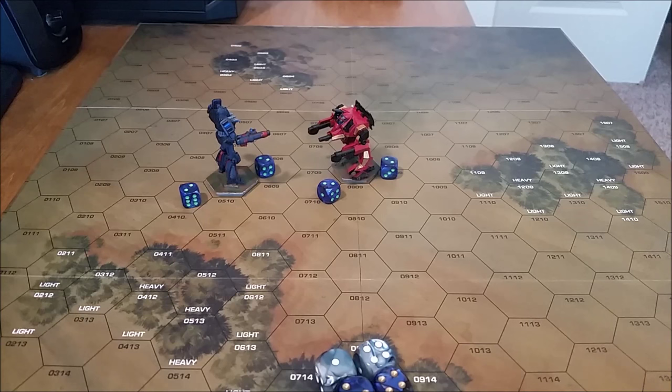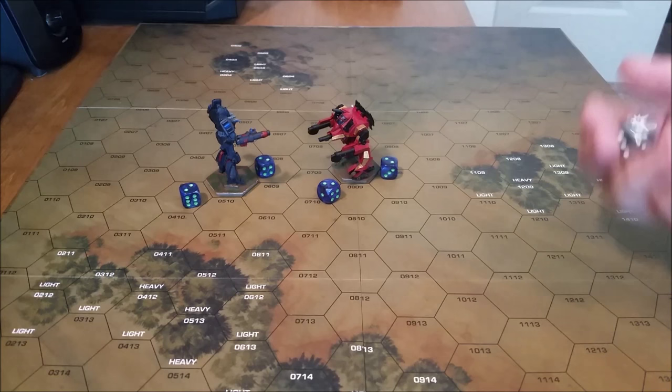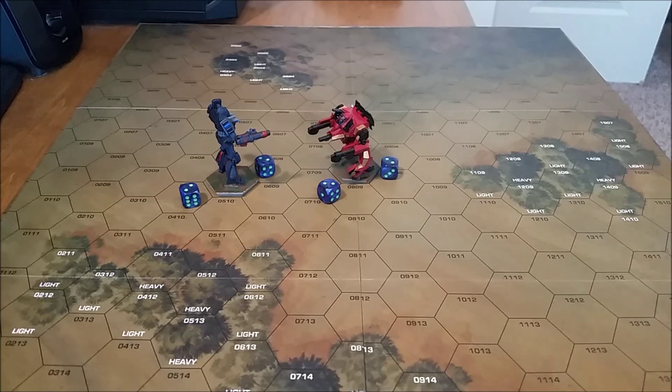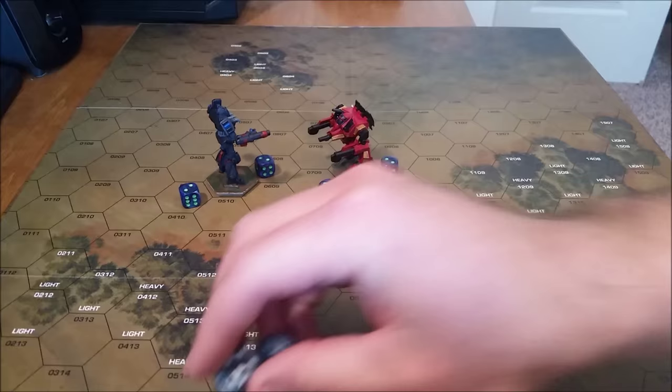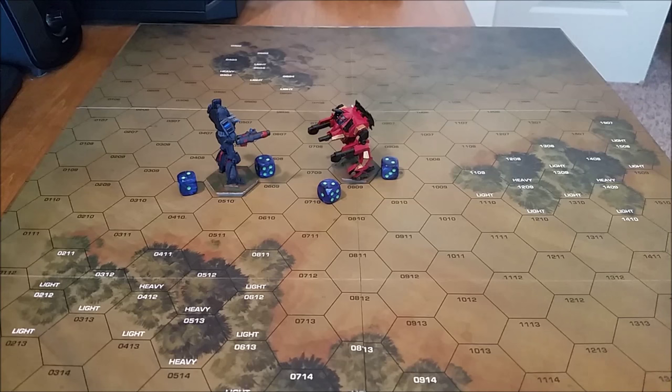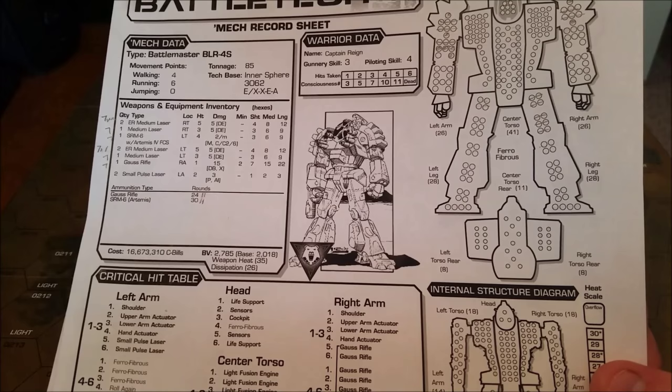Now that all shots have been declared, we're going to start shooting. We'll start with the Peacekeeper — that big gun, the heavy PPC, looking for an eight. That is a seven — just short. Next up, the snub-nosed PPC, looking for a seven. That rolled a five — no-go. The plasma rifle for a seven — that's a hit with a ten. And the SRM-2 for a seven — that is a six, just short. So we're going to roll the damage on that plasma rifle — it's doing ten damage.